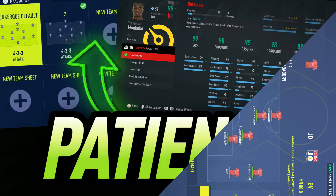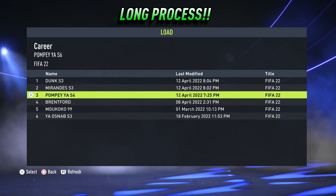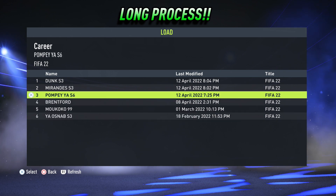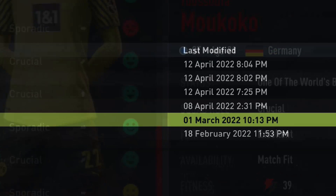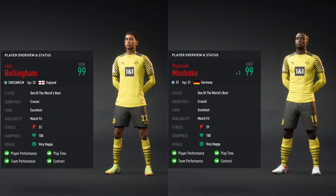The final tip is a bit boring — it is to be patient. It is a marathon and not a sprint, and to get good player growth can be quite a long process. As we can see, I've got a couple of career modes that are works in progress in season 3, one in season 6, and Makoko at 99 is the second to last season in FIFA 22 career mode.